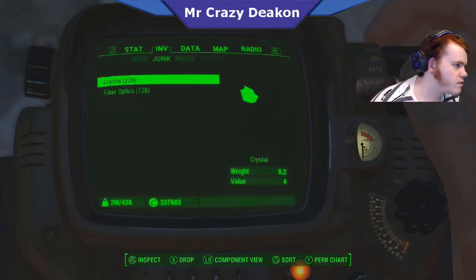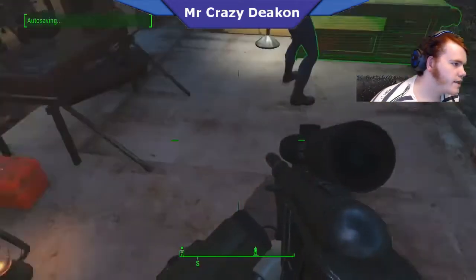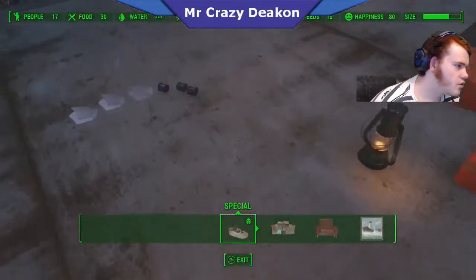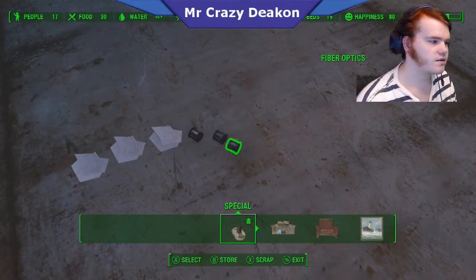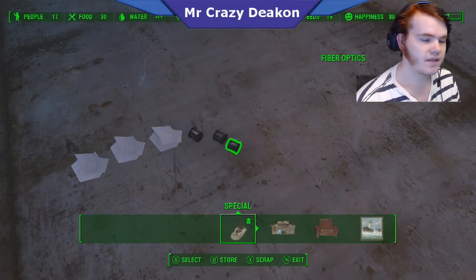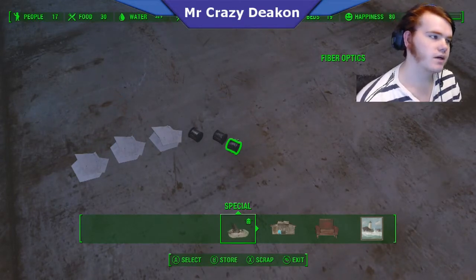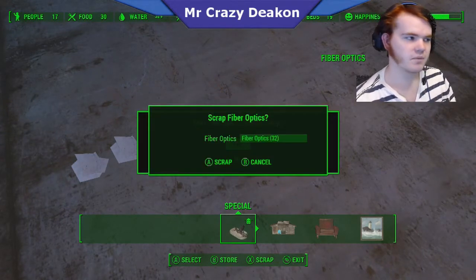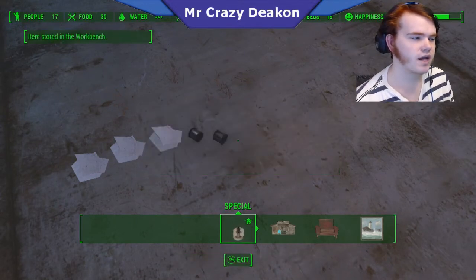Drop it. Now open up your workstation and highlight over one of the items. You have to press X, then B, and then hold B. You press X then B — I didn't do it right. Press X, B — I did it right that time. Now I'm holding B.